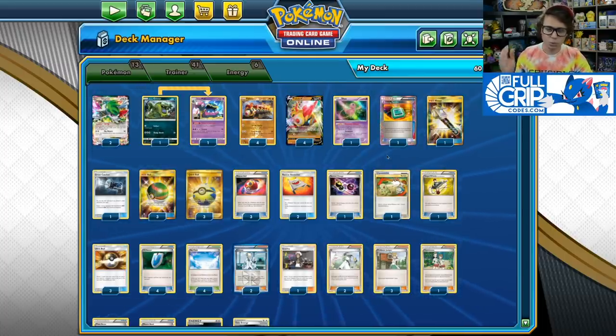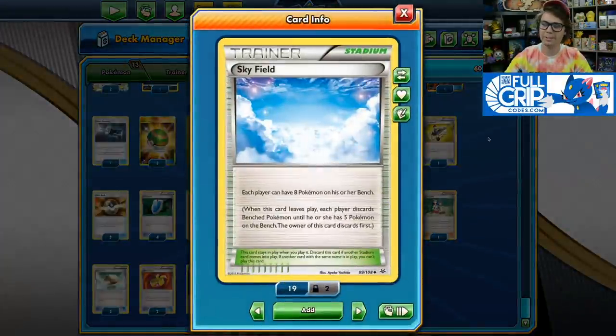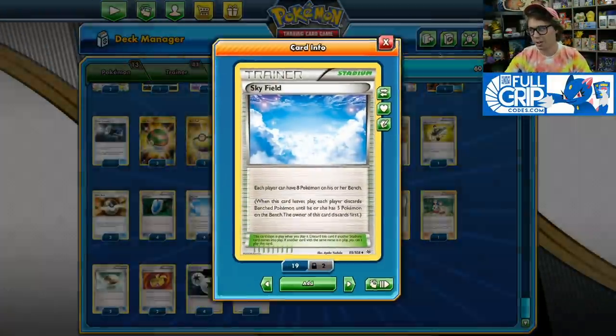I think Phalanx's true home is in Expanded format where you have access to Mew from Fates Collide as well as Skyfield, allowing you to have up to 8 Pokemon on your bench. Phalanx's true potential really gets untapped here in Expanded format because of Skyfield, which makes it so that each player can have up to 8 Pokemon on their bench.